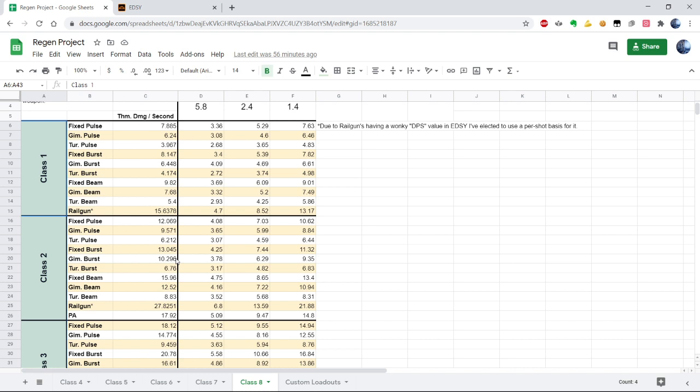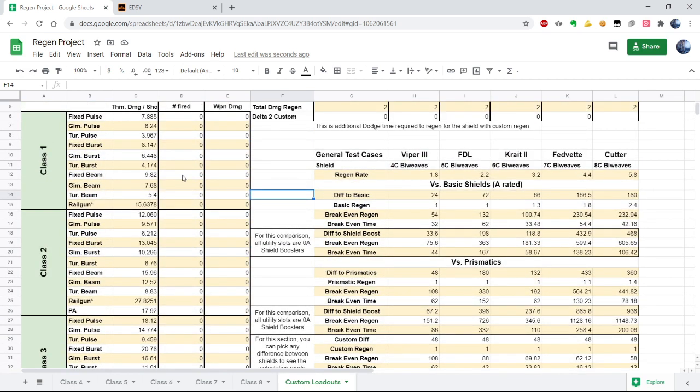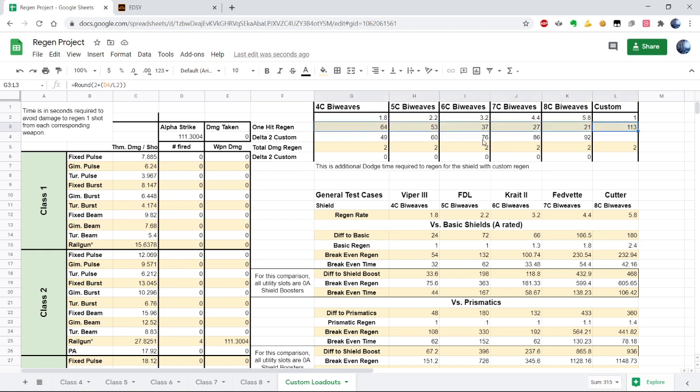So what are we looking at here? This is my damage calculation sheet — pretty straightforward. The way it works is you can put in a number of weapons. For example, an FDL — everyone knows it. Four class 2 railguns — they're medium sized — will do 111 thermal damage, and here we see how long you have to evade to regen back that whole 111 damage. For Krait that's going to be 37 seconds, in an FDL 53 seconds, in a Corvette 27 seconds. Let's just say 30 seconds or more, most likely.